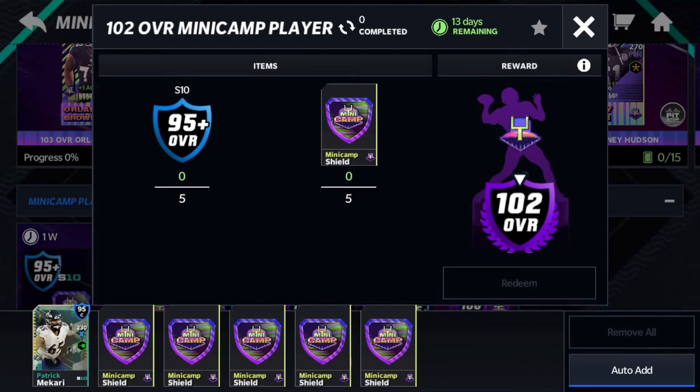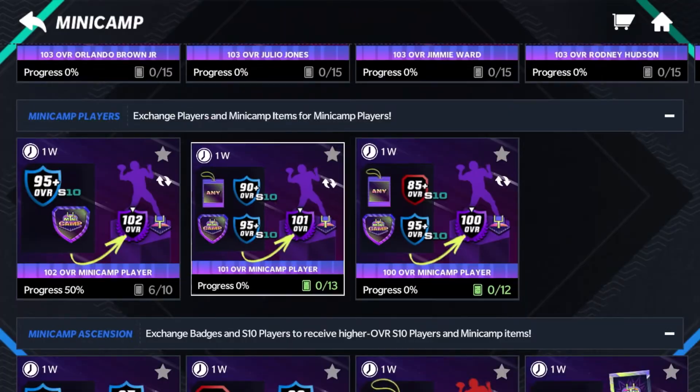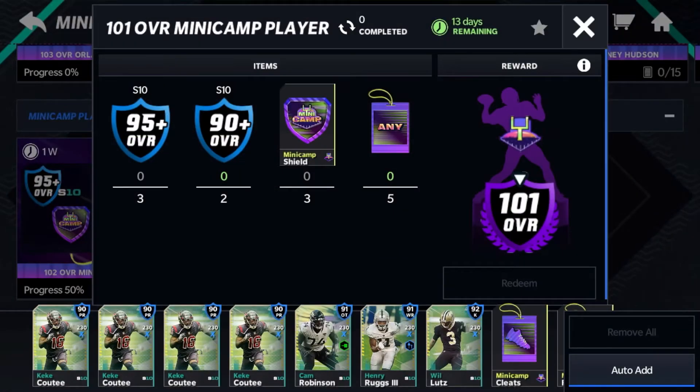The 102 will take five 95s, ten and five shields. The 101s are going to take three 95s, two 90s, three shields, and five badges. It's really not that bad if you have some Season 10 players to put in.